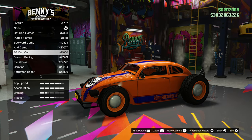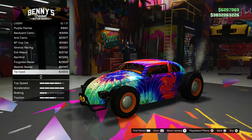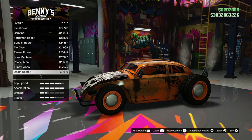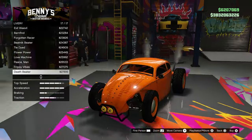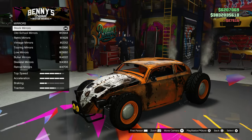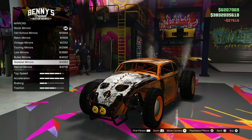For liveries, we've got the flames, backyard camo, arid camo, the BF cup car... this one looks kind of creepy and I like it — it looks hella weird. Kind of want to toss that on, yeah let's go with that.